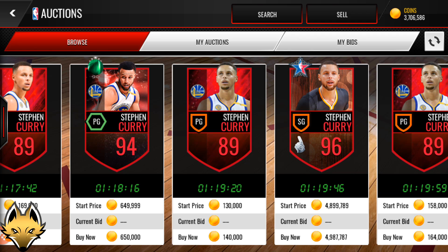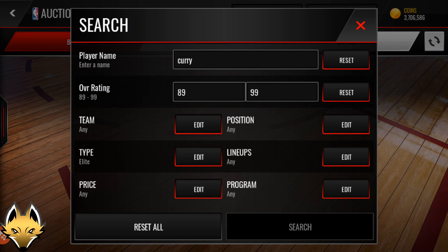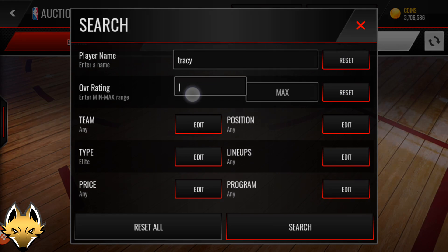Now this is going to be the top five — super, super hard to choose, but I had to somehow rank the top five rarest cards in order. Number four is 95 Ambassador Tracy McGrady. The NBA Ambassador promo happened a couple months ago; you could pull Ambassador packs with an elevated chance of getting an Ambassador player, and one of those players was a 95 Tracy McGrady.